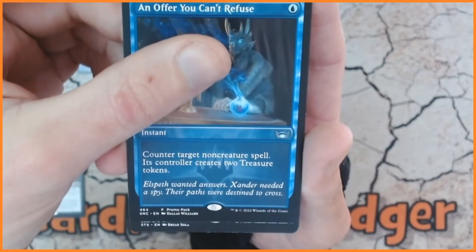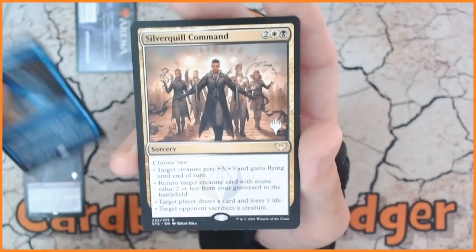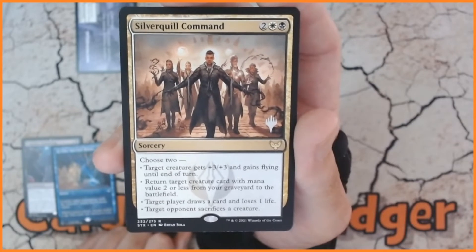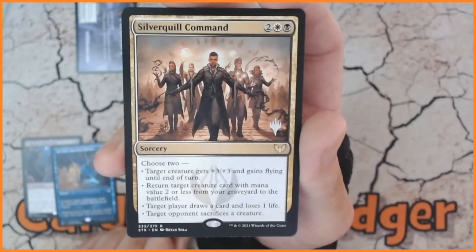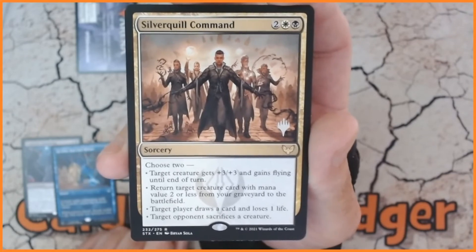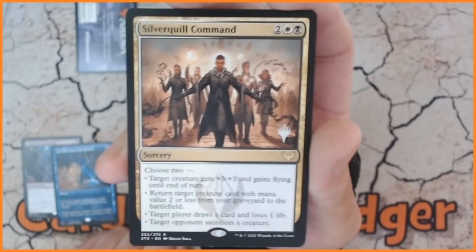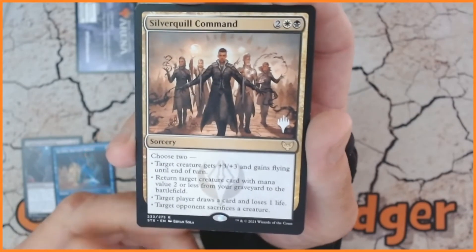We've got a rare and it is Silverquill Command! Four mana, two white black — it's a sorcery where you choose two: target creature gets plus three plus three and gains flying until end of turn; return target creature card with mana value two or less from your graveyard to the battlefield; target player draws a card and loses a life; or target opponent sacrifices a creature. A lot going on there — nice options. I'm quite pleased with that one, though I don't believe it's worth a huge amount of money.